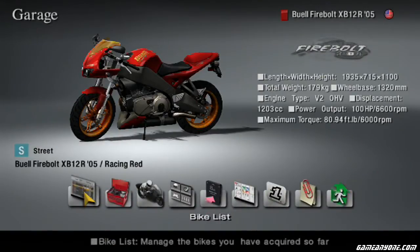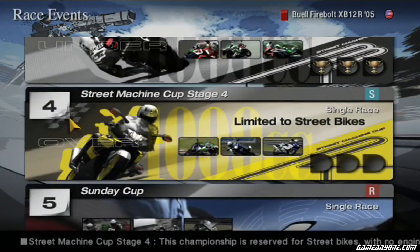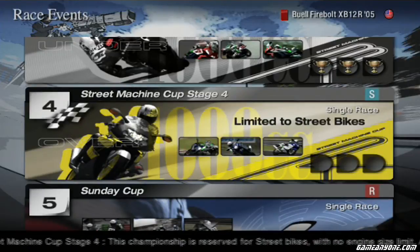This seems like it served as a test for some GT5 features, like the number plates and the rider customization — that makes sense — and the cockpit onboard view. Anyway, Street Machine Cup Stage 4.